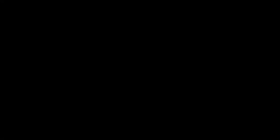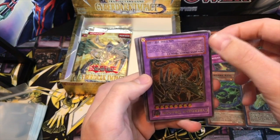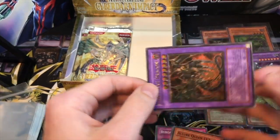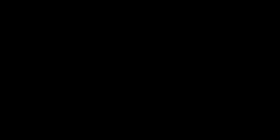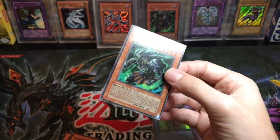Oh yes! No! Upside down! Cyber Dark Dragon — oh my god! Seems like a hollow. No way! Are you serious?